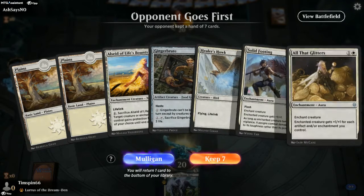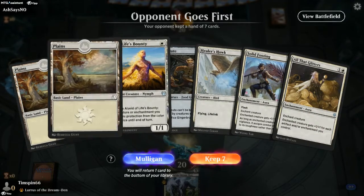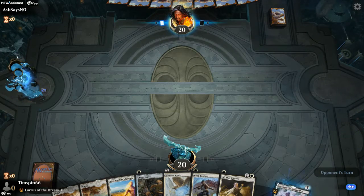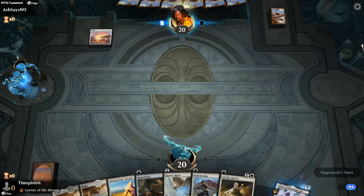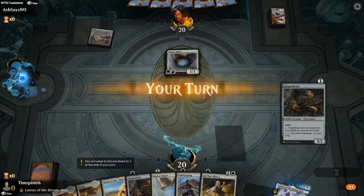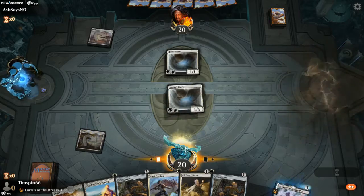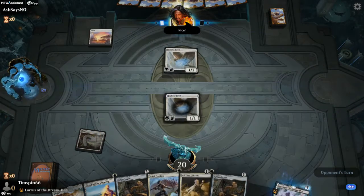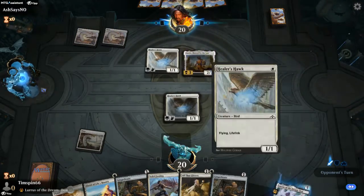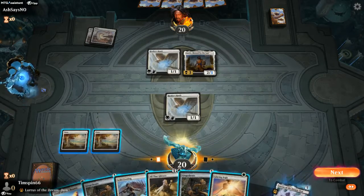Here we are in game one. We have a decent hand — a little light on enchantments and no instants, which is slightly scary. We do have Al Said and two mana, so we'll put the Healer's Hawk down first. Opponent goes first, which is a bummer. Looks like they're playing white too.